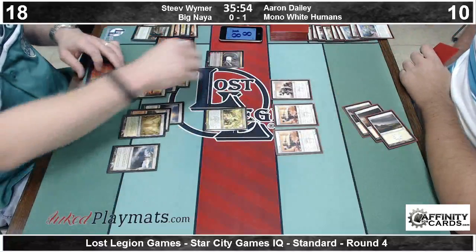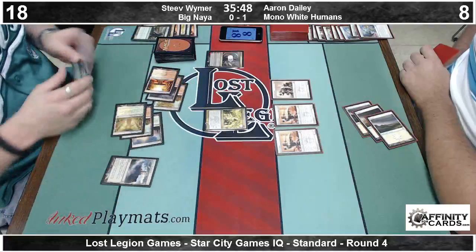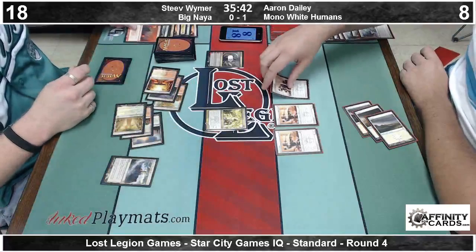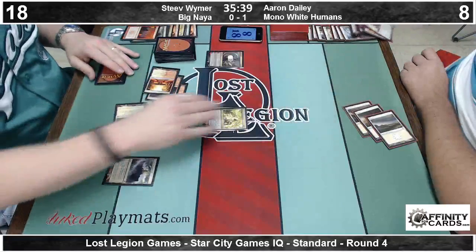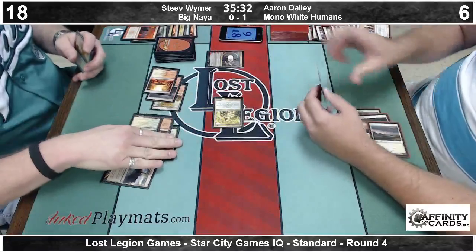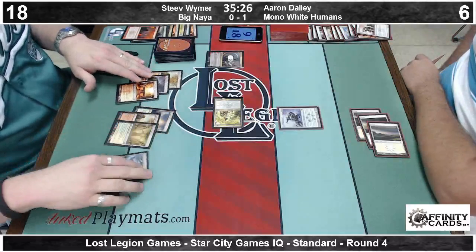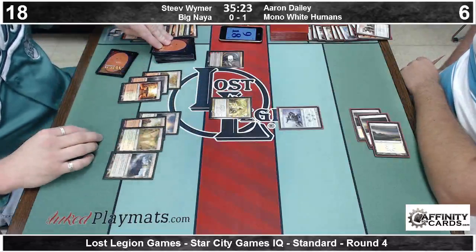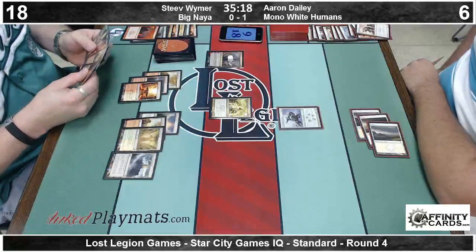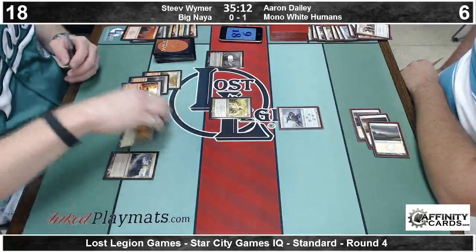The truth of the matter is this is FNM level — this is not a Star City Games Open. Overload Mortars — you can't Frontline Medic that. That was brutal because Aaron was going to swing for 9 indestructible next turn. Could have braved the elements off that, but he was tapped out. It's an unpaired Silverblade Paladin. It is competitive REL, but remember there is no take-backs on triggers anymore — if you miss it, it is just missed. If you miss it, your opponent does get a chance to put it on the stack.